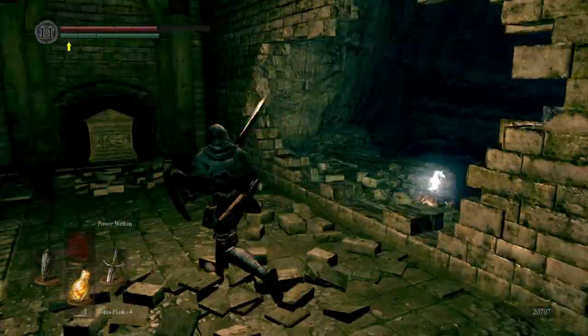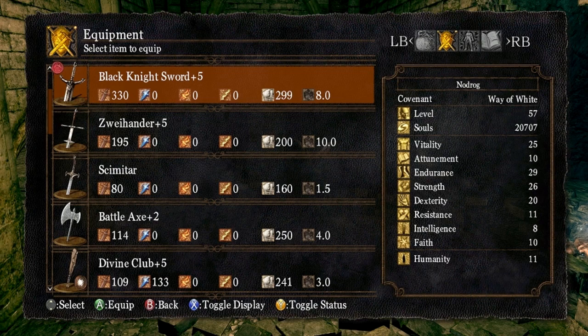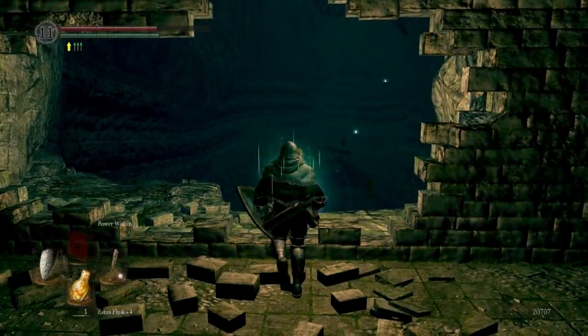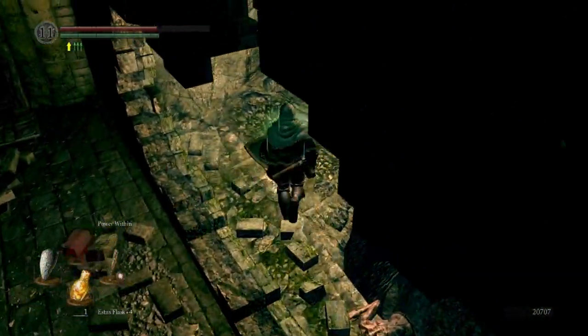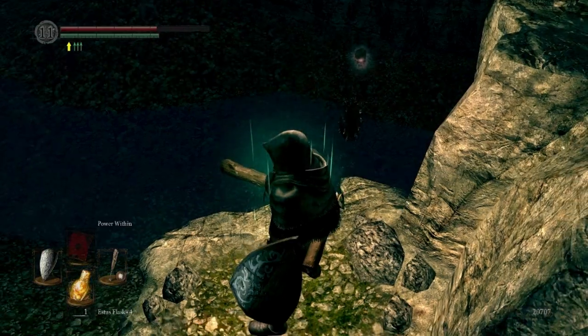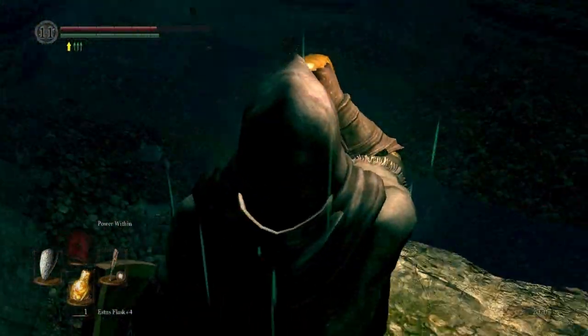His weapon is the Black Knight Great Axe — it's one of the best weapons, so fast and devastating. Now we come to one of the most annoying areas in the whole of Dark Souls. You can hear that strange noise — that's bone wheel skeletons. They might as well be called stagger wheels, because they stagger you massively.